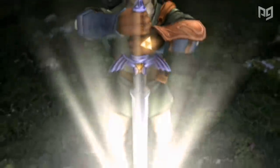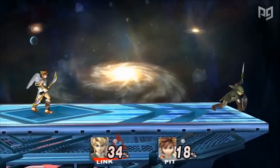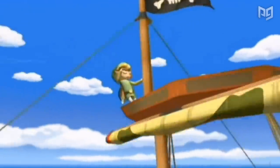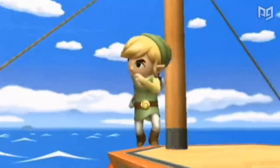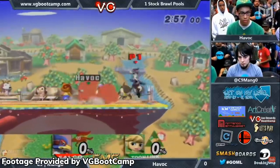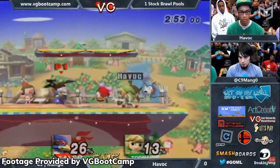Smash Bros. Brawl then replaced adult Ocarina of Time Link with Twilight Princess Link, keeping most of his moveset unchanged, but swapping the traditional Boomerang for the Gale Boomerang, and aesthetically switching the Hookshot for the Clawshot. Brawl also replaced Young Link with Toon Link, featuring his Wind Waker design. Despite being another prepubescent Link, Toon Link plays very different from Young Link, with a modified set of aerials, normal arrows instead of fire arrows, and much floatier movement, even considering the change in physics from Melee to Brawl.